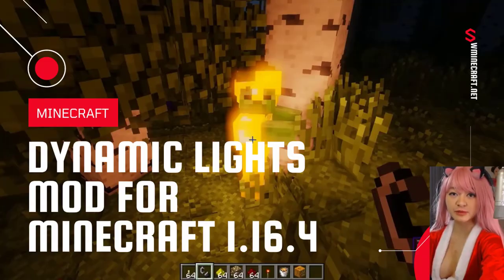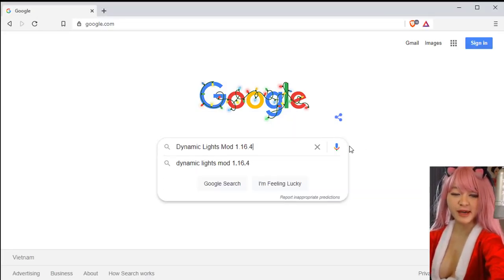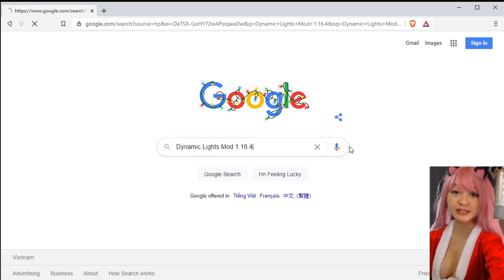Dynamic Lights Mod adds a number of flashlights to the lighting system in Minecraft, very convenient in exploring the cave area. Using these lights can also light up the entire surrounding area.